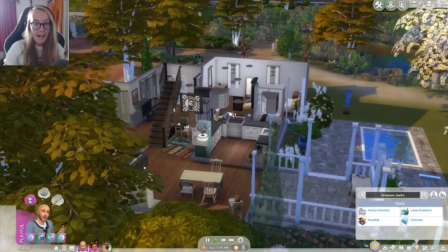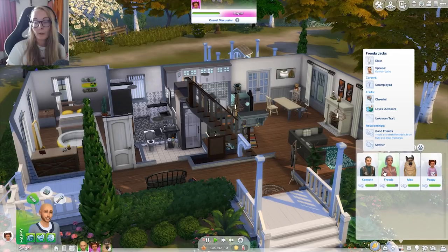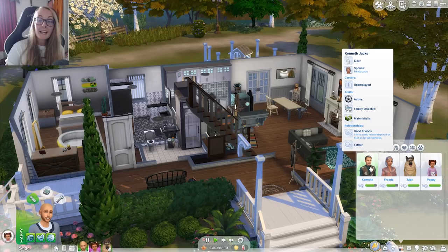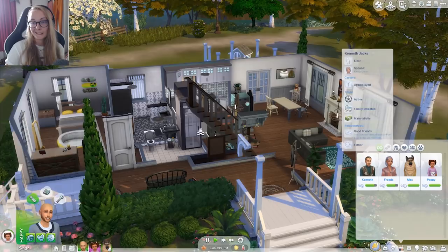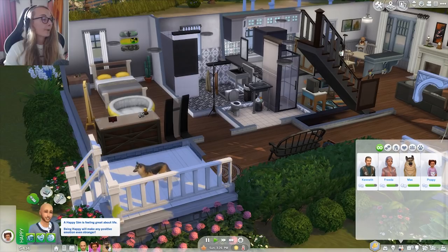Grayson's parents are also in the world. They don't live in Brindleton Bay — they live over in Willow Creek. His mom is really into gardening, his dad is now retired from the business career and they're just grandma and grandpa. We'll probably see them a lot throughout this Let's Play when celebrating holidays and getting the family together, but they won't be a main focus.